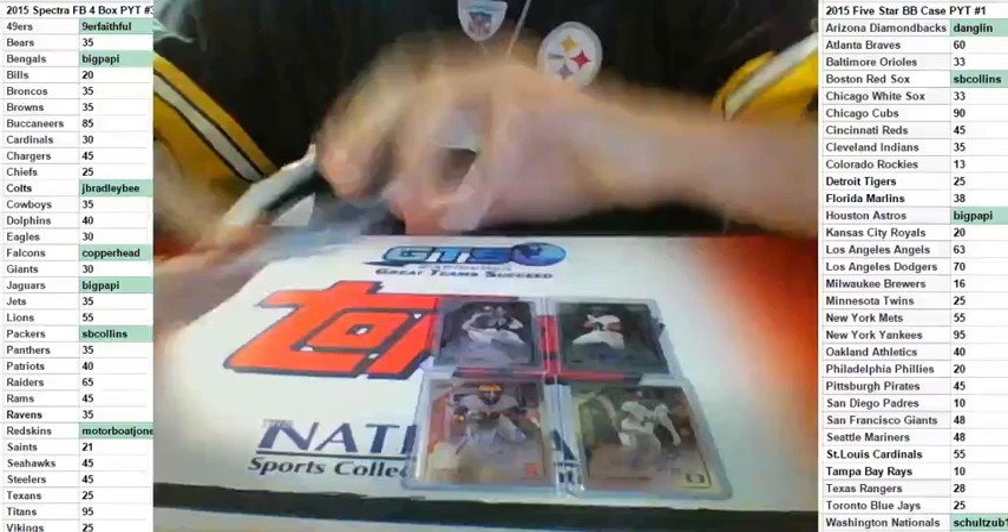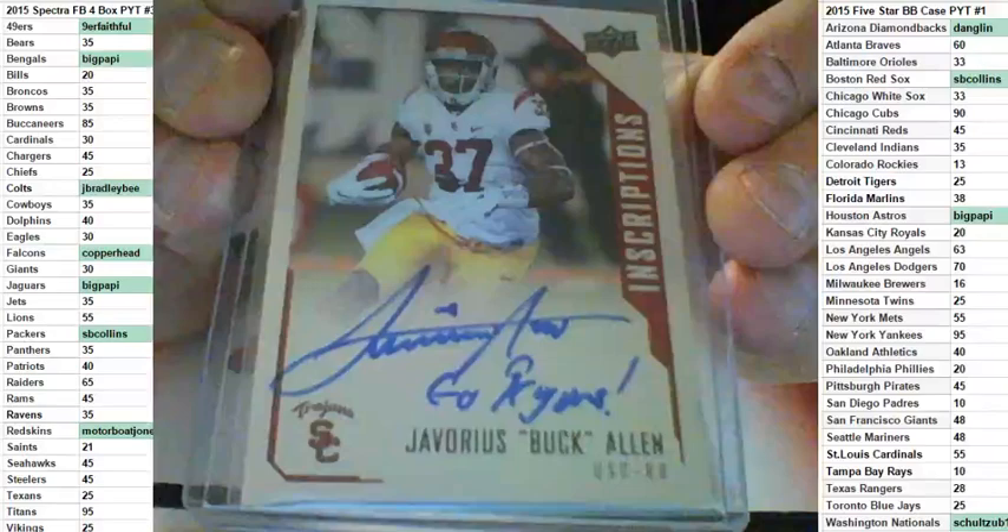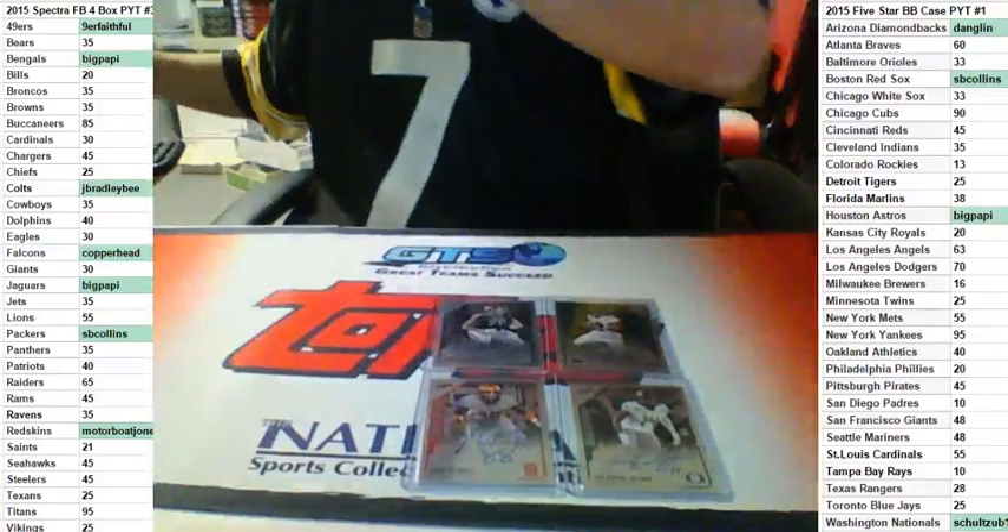Buck Allen going to Sketchy Jr. Sketchy — that's pretty good for the fourth pick, man. Get a Red Ink Dyer to 25 and a Buck Allen.